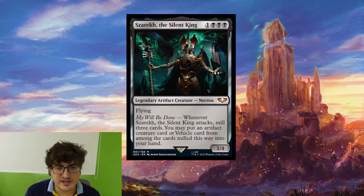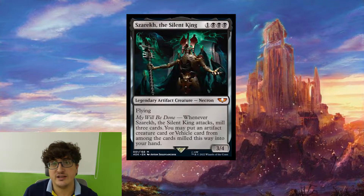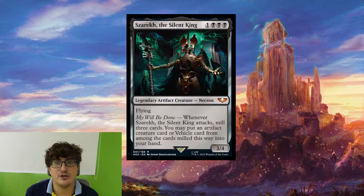The next card is Zarek, the Silent King. For one colorless and three black, it's a legendary artifact creature Necron, a 3-4. It has flying, and whenever it attacks, mill three cards — you may put an artifact creature card or vehicle card from among the milled cards into your hand. It's a pretty weak ability, to be fair. The fact that it needs to attack before you get anything, and even then you're just getting a card back to your hand. So far from what we've seen spoiled, it's not great, and it seems a little bit underwhelming for that cost.